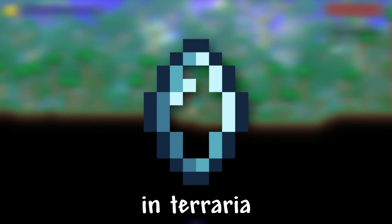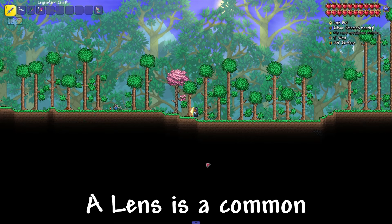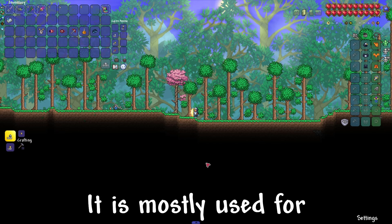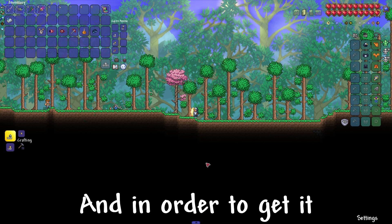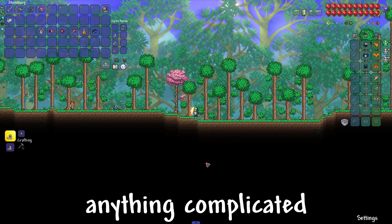I will show you how to get Lens in Terraria. A Lens is a common crafting material, mostly used for crafting summoning boss items. And in order to get it, we don't need to do anything complicated.